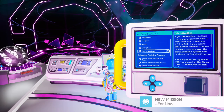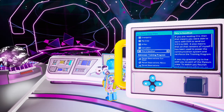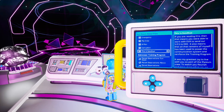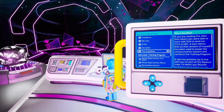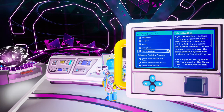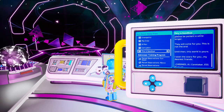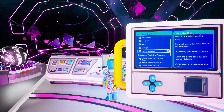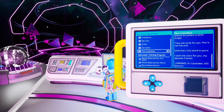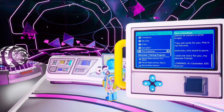Access sunroom log. If you're reading this, that means we were able to work with Eva to send SOS to EXO. It also means that all that remains of myself has been used to power the communication system and reinforce the training program. They will come for you. This is not the end. Until then, this world is yours. I wish the stars for you, my dearest friend — Kronos, AI caretaker, ESS Asylum.